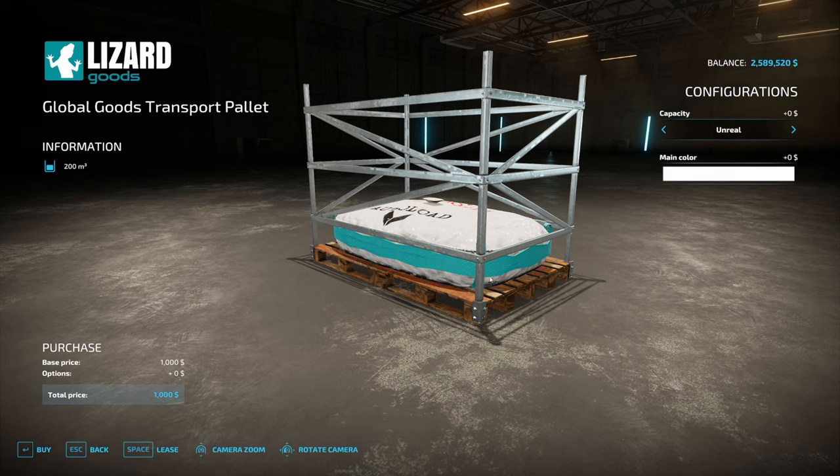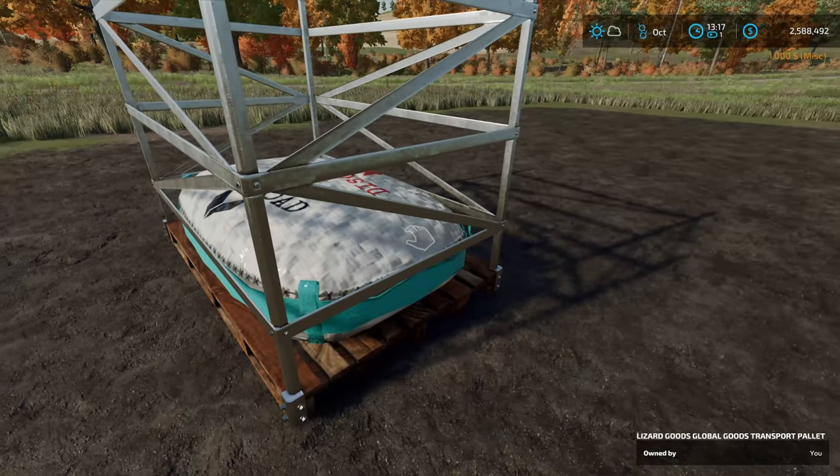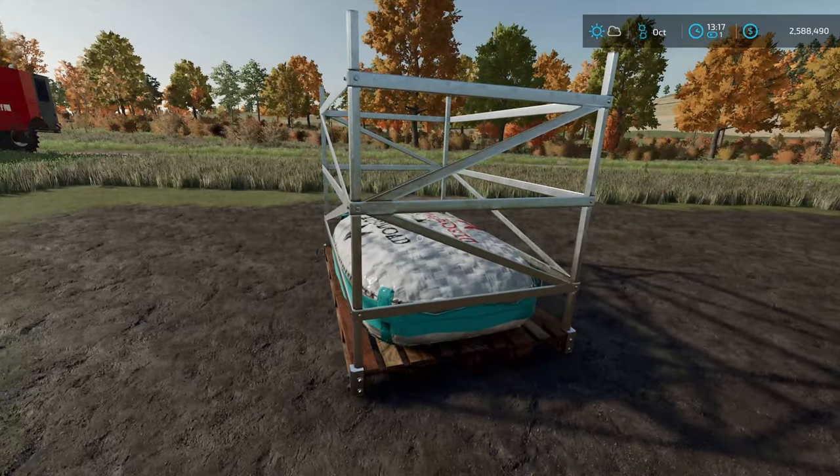The awesome thing about these is that you can lift them. So I've got my palette right here, and I'm going to go up to it and just lift it up. It's easy — it weighs nothing at all. I can lift it up and throw it around wherever I need.